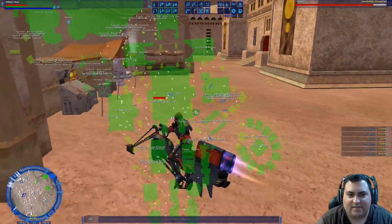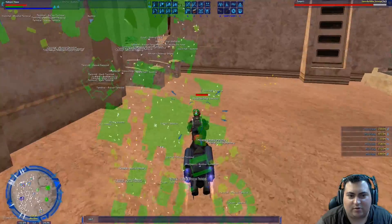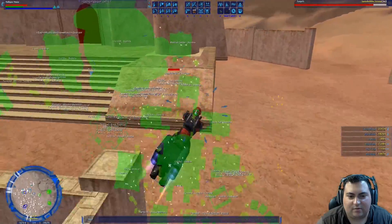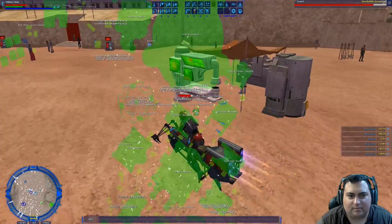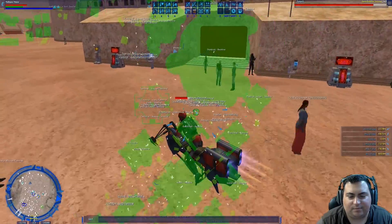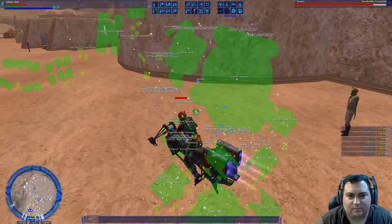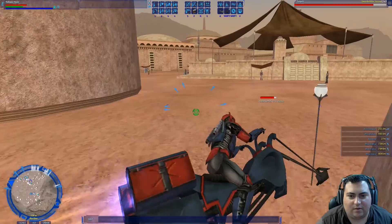Alright, we're in Bestine. It's on the other side of the starport. I don't see anything over there though — there is nothing here.